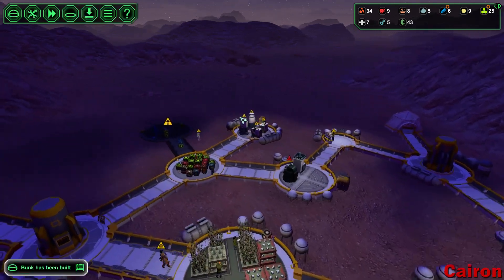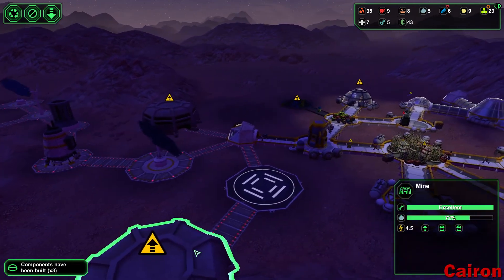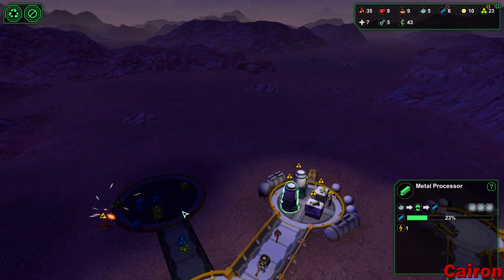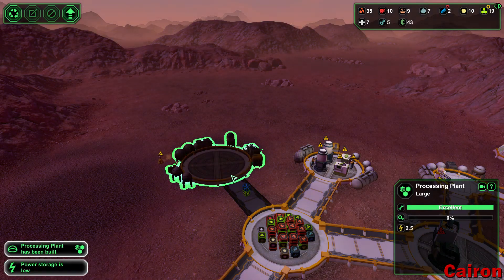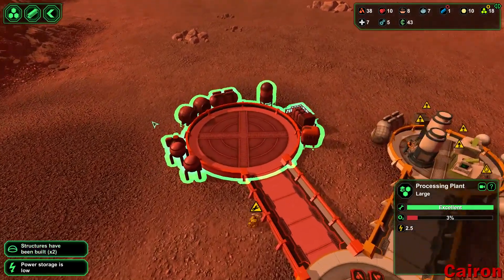Metal, metal, and more metal. Our processing plant has all the metal it needs. We got those guys producing up some ore for us — those are both full of ore, just need to get processed. This one is building up. I'm definitely liking this planet — much better.